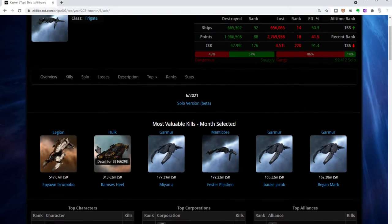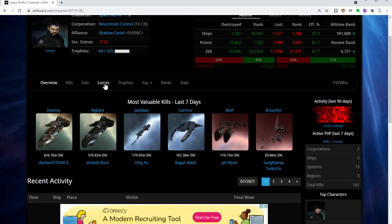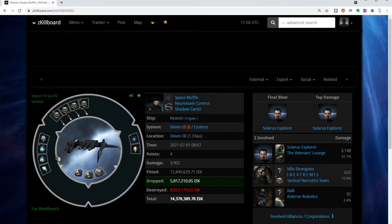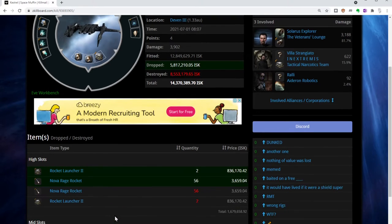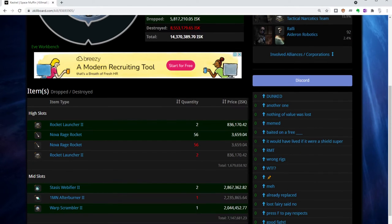This might be a good place to get some information on how to fit a Kestrel. So let's click on Space Muffin. I want to only look at his losses because I want to find a Kestrel that he has lost. Looking at the list, he's got a Kestrel loss, so I'm going to click on that. Here is the kill mail for this particular kill — this shows me how Space Muffin has fit out his Kestrel. I can see he's got an Ancillary Armor Repairer, so he's doing his own reps, which indicates a solo pilot.